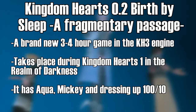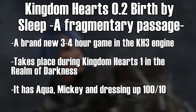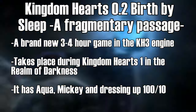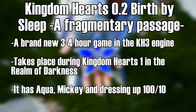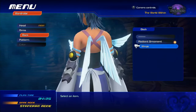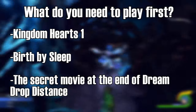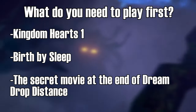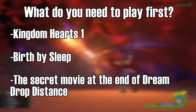Next up in the pack is 0.2 Birth by Sleep: A Fragmentary Passage. This is a short 3 to 4 hour game featuring Aqua from Birth by Sleep during her time in the Realm of Darkness following that game, as well as Mickey Mouse on his quest there during Kingdom Hearts 1. It's our first look at how Kingdom Hearts will play on the PS4, as well as filling in a gap in the story that we've never seen until now. Also you can dress up Aqua and give her Mickey ears, which is like the coolest thing ever. To understand this game you definitely need to have experienced Kingdom Hearts 1 and Birth by Sleep, as this directly ties into both and won't make much sense without them. Tetsuya Nomura has suggested playing this after seeing the secret movie at the end of Dream Drop Distance, so keep that in mind.